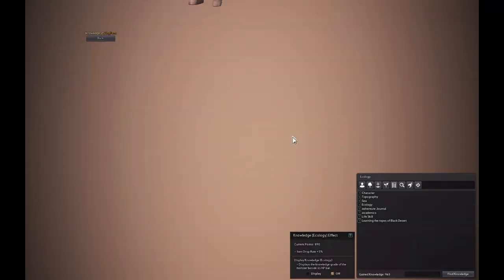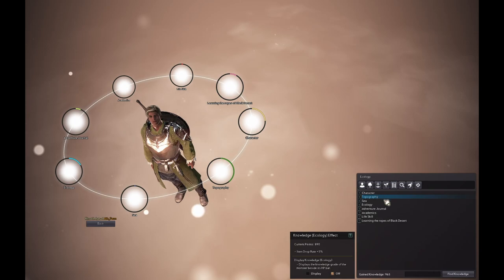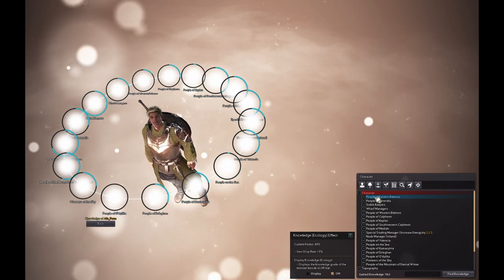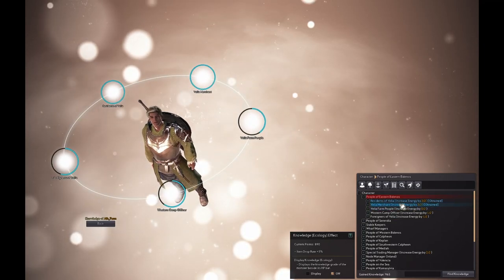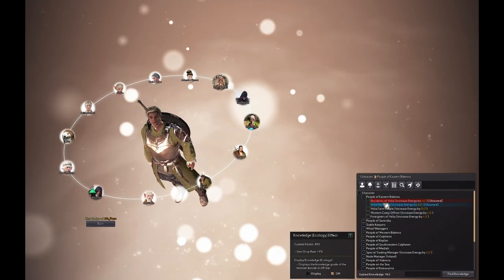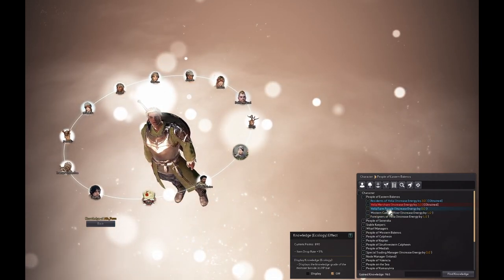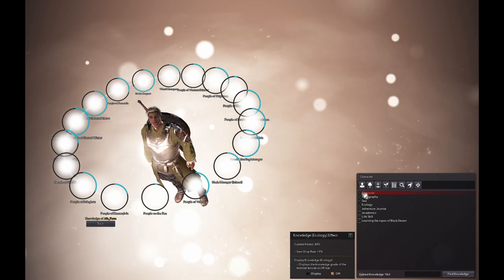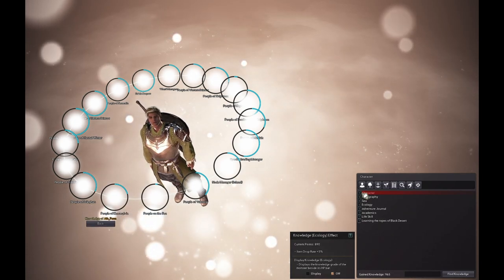Another way you can do it is press the H key, which pulls up your knowledge page. You can see there are quite a few dropdowns — character, topography, sea, ecology. For example, if you click on People of Eastern Balanos, you can see the completed ones highlighted in blue. Basically in Velia, if I talk to all those NPCs I get two energy, and if I talk to all the merchants I also get two energy. You can use this as a guide for who you need to go talk to. I'm going to make another video going more in depth on the knowledge system and more advanced ways to get more energy.